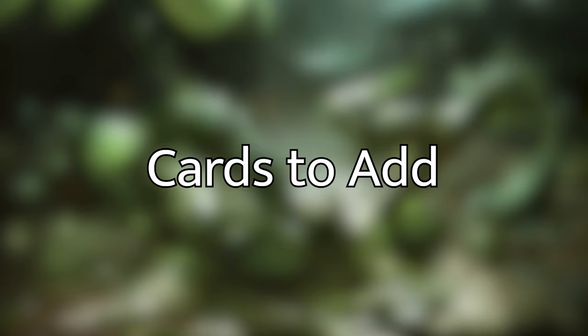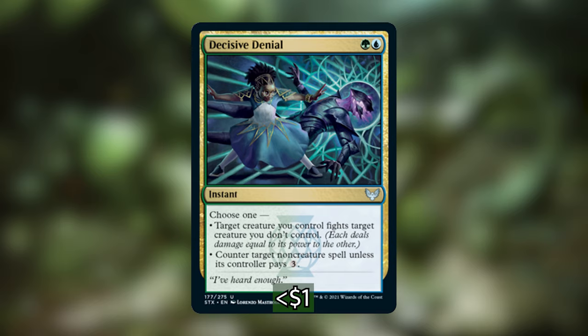Those are the 16 cards I've decided to take out, and now let's talk about the 16 cards I've decided to put in. The very first one is a card from the new set, Decisive Denial. For a green and a blue, you've got an instant where you can choose one: target creature you control fights target creature you don't control, or counter target non-creature spell unless its controller pays three. It's a really nice, cheap, flexible new card out of Strixhaven.